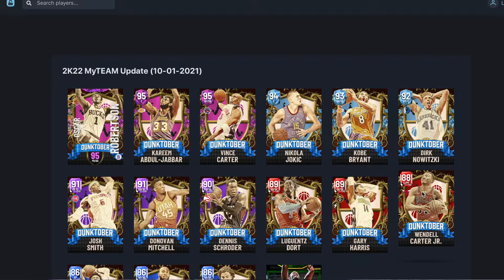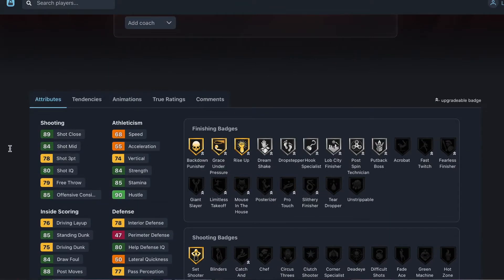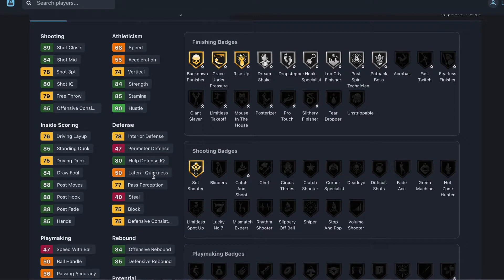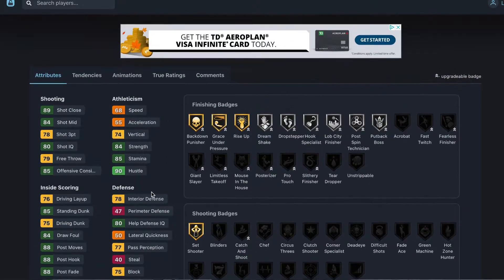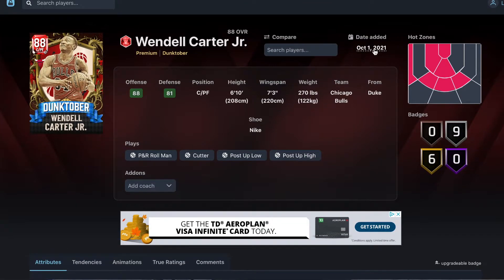On to the first ruby: Wendell Carter Jr. He's a 6'10" center who can also play power forward with a 7'3" wingspan, 78 shot three — pretty good for a center, 68 speed which isn't bad at power forward. His interior defense is alright, blocks alright, post moves good, rebounding is good. I don't really like this card — I'm going to say not worth it.